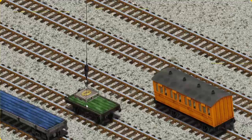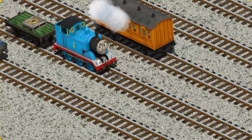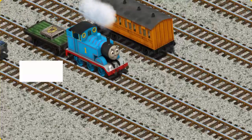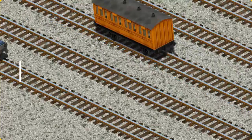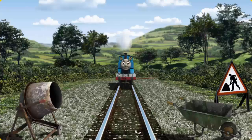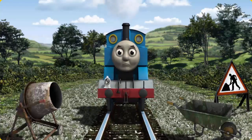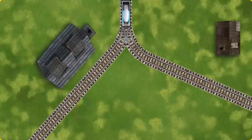Now the cargo must be loaded. Help Cranky find the green flatbed. You found it! Thomas set out for the Sodor Search and Rescue Center. Suddenly, Thomas had to stop because of track repairs. He would have to go another way. Find the track that goes nearest to the smallest building.